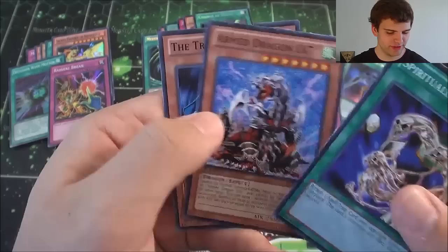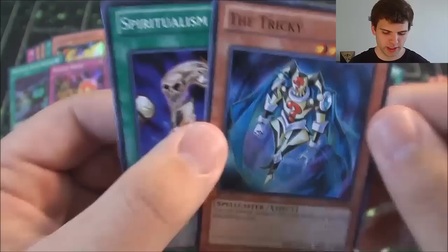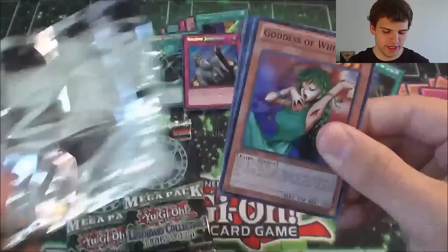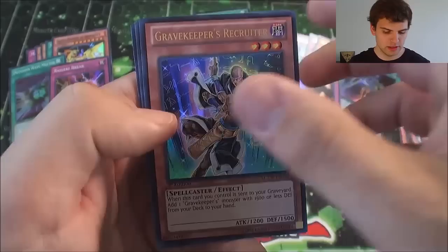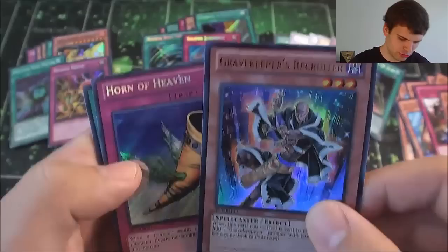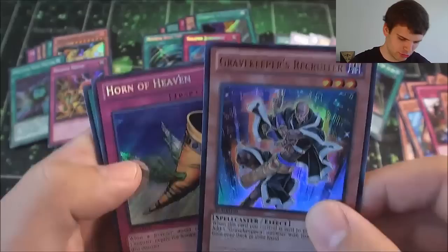Spiritualism, Armed Dragon Level 7, The Tricky. Alright — a Goddess of Wind, Ordeal of a Traveler, Hand of Nephthys again. And we have a Gravekeeper's Recruiter for an Ultra Rare. I see a Rare Horn of Heaven. And then a Super Rare Dragged Down into the Grave — very nice Super Rare.